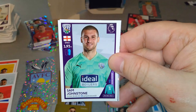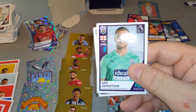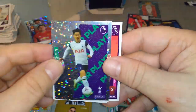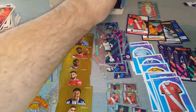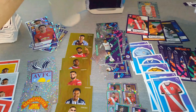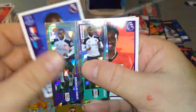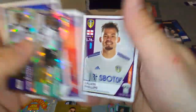West Ham United. Johnston, Cabano, star player Son, and Lindelof — that's a new star player pull. Nkoko, Fulham. Teller, Dale Stephens new signing, and Phillips.